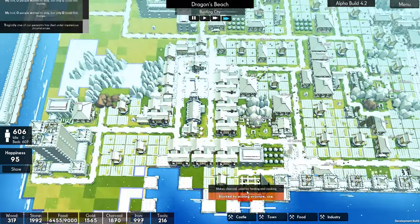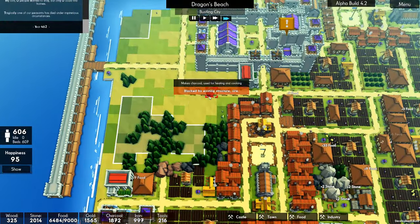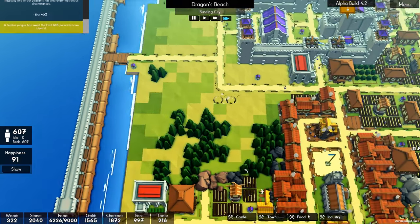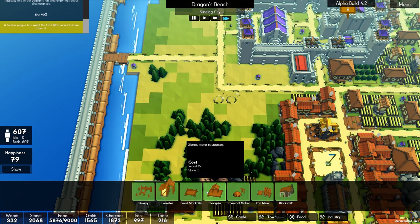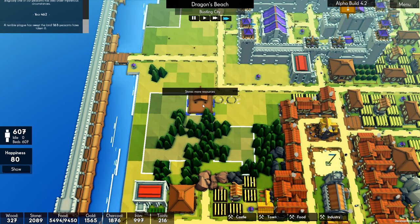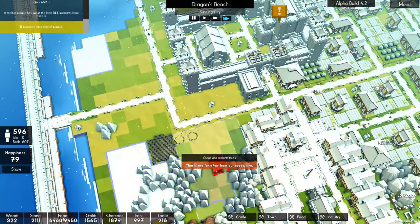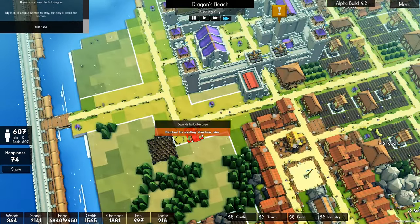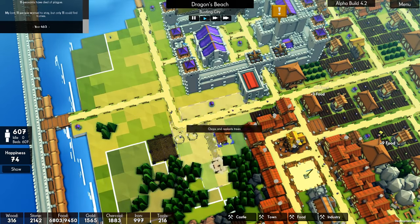I could keep this forest here. Have some charcoal being made here, maybe. How about two of those in there. I wasn't going to do this, but I think it might work. We will have a large stockpile. And a forester there. No, it won't let me — because we have no roads. Forester. Perfect.